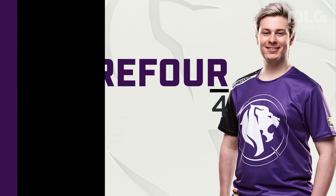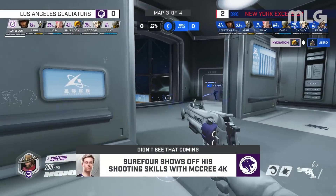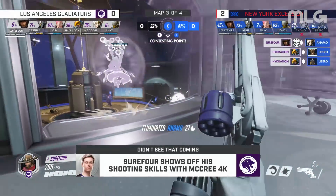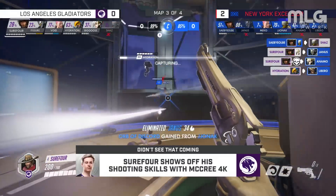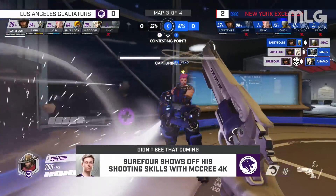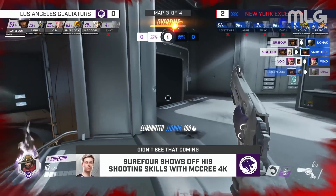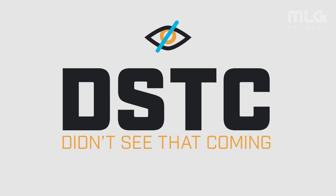We're going to take a look at Surefour getting the big High Noon Deadeye onto Mercy, and then cleaning up the point en route to a Gladiators win over the NYXL. He's going to go ahead and get all these nice little headshots — good flash banging at the end there, then a long-range kill to cap it off. It's a huge week for the Gladiators; Surefour played great for them all week. Something else we didn't see coming were the two reverse sweeps by the Los Angeles Gladiators.